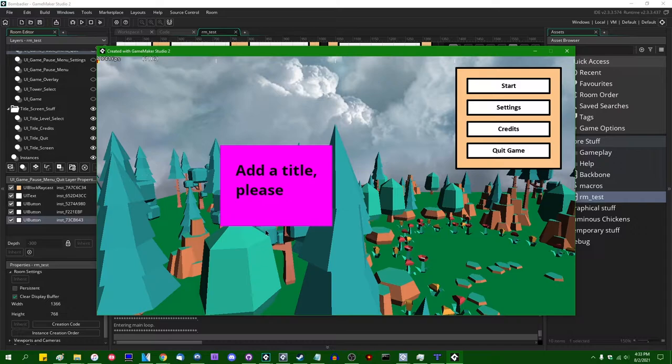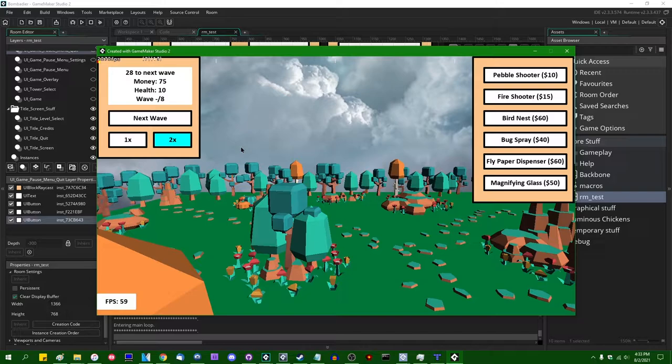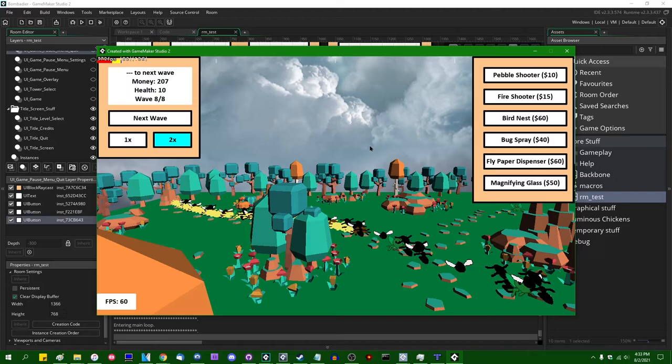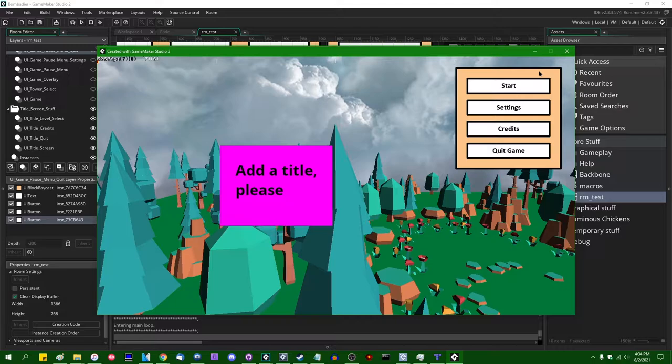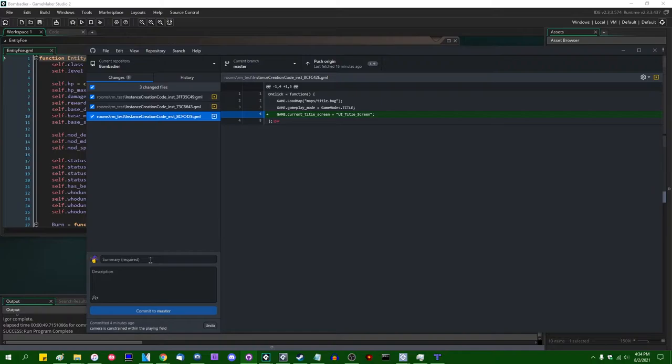That leads into the related issue: the camera doesn't get reset when you go back to the title screen. I've moved the camera a bit in the game level, and now on the title screen I'm floating off to the side — not good. I'll send in everything at once, lose on purpose, click 'go back to title screen,' and we do indeed go back to the title screen properly.